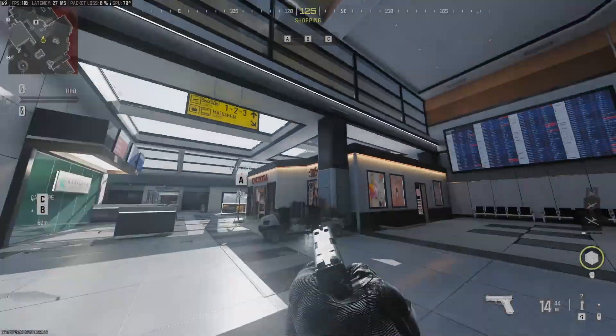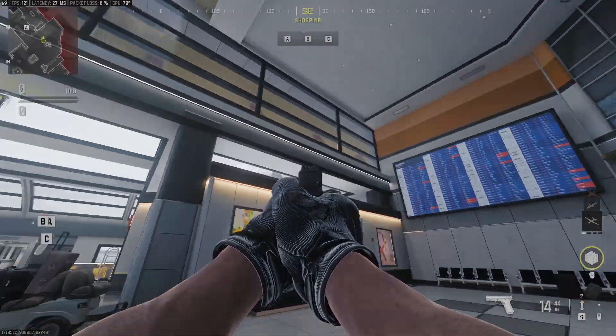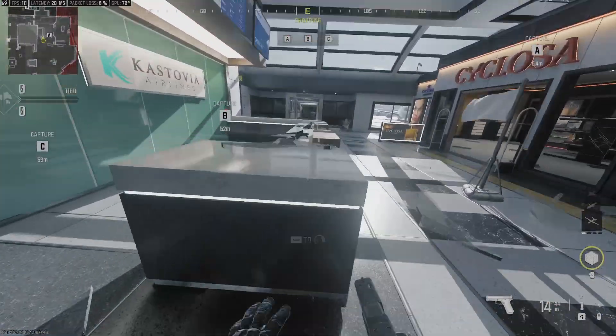The old method to getting on top of Terminal was to get on top of this TV, to the ledge, to this big TV, and then right above the store you could jump to it. Now, with the new method, this is what you're going to want to do.